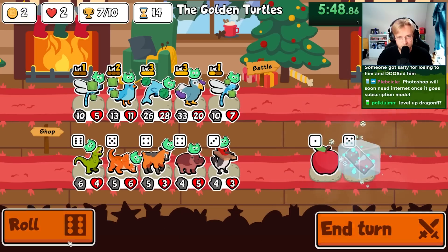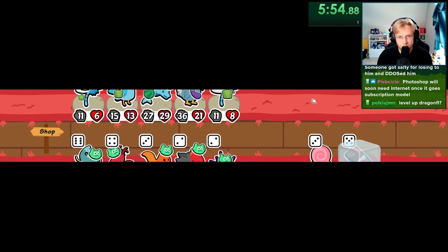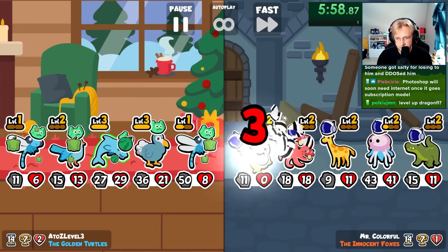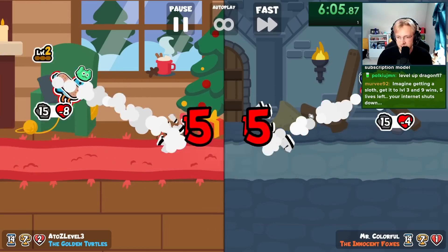Bell pepper for everyone. Level up the dragonfly? Yeah, I'll probably level up one of them. The eggplant is so strong. I don't get it — it's so good this weekly.